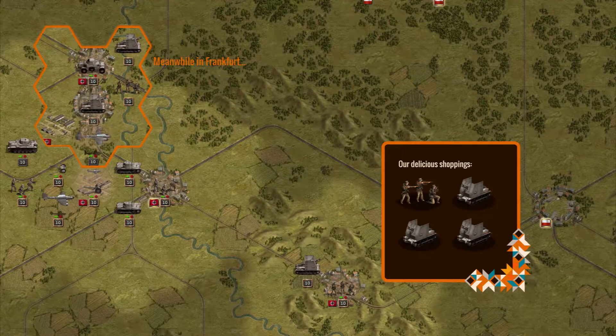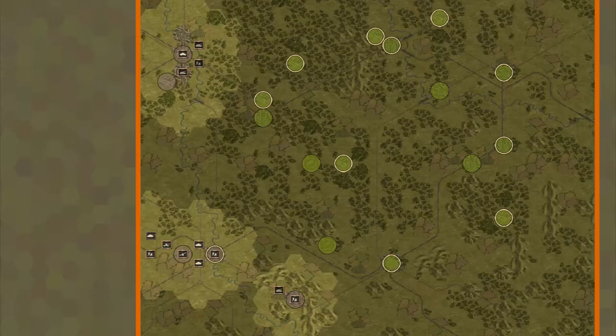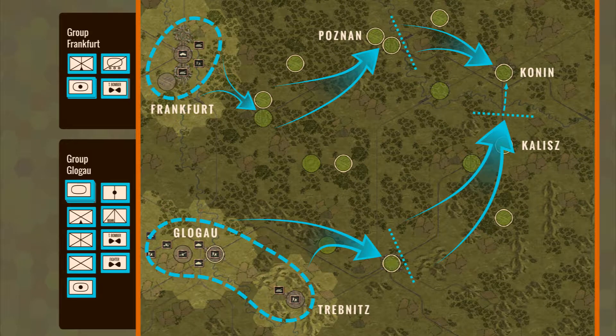Don't worry about the planes — the powers aren't giving us any trouble in the air for a long time, and we are getting reinforced by a star dimwit up there pretty soon anyway. And thus, we've got one infantry, two artillery and one recon unit in Frankfurt that will push to Poznan. The main force with three tanks, three infantry, two artillery and a pile of unnameable rubbish will be stationed on Gloga and Trebnis, sweeping through the south and onto Kalish and Konin.